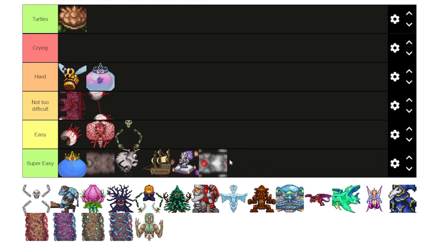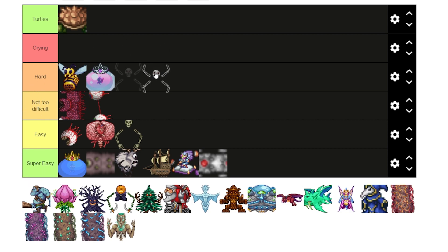The Destroyer is super easy. All you need is to be high enough in the air and have the Daedalus Stormbow — that's really all you need. Now I've always struggled with Skeletron Prime, until I figured out I should use Ichor bullets. The issue with Skeletron Prime is that he has a lot of defense, but Ichor bullets remove a lot of that. So you shoot him with Ichor bullets, then switch to cursed bullets or another weapon. I would have put him in hard, but because of Ichor bullets, he goes in not too difficult.